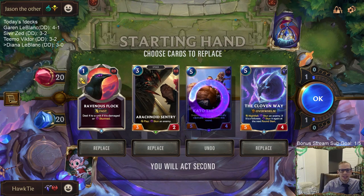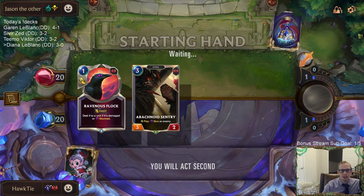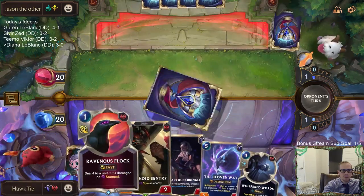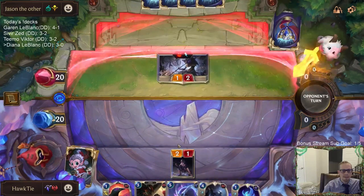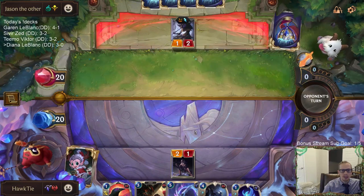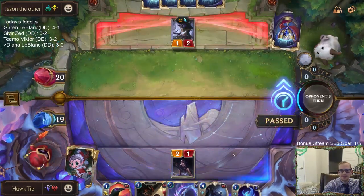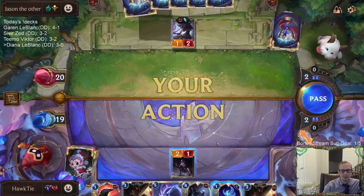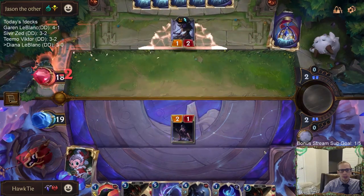He's scared to attack here with the Fearsome unit. Also too scared to attack. Bring in the Dusk — you can't handle the Dusk. They can't play Blighted Caretaker this turn. I was thinking I don't want to play Sentry into Blighted Caretaker, but they can't play Caretaker this turn. They're just going to pass. That was my bad — I should have played Sentry.